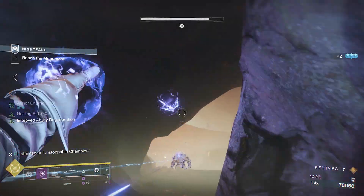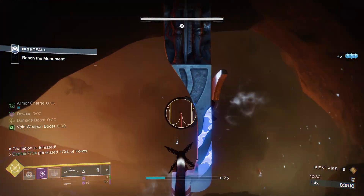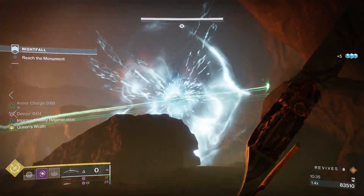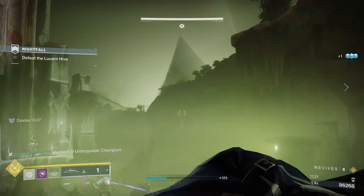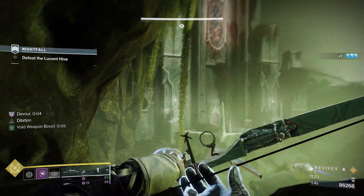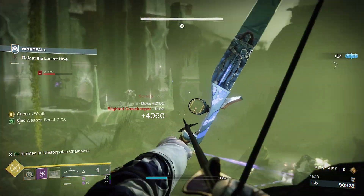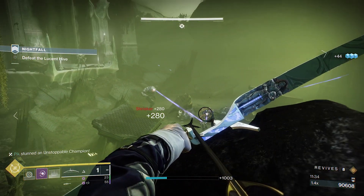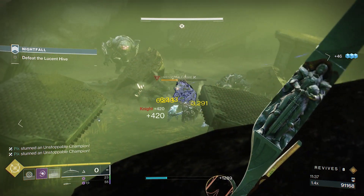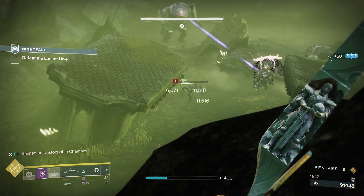The next cave will contain an unstoppable champion, plenty of ads, and moths. Use the right side rock for cover to dispose of minor ads rushing you, followed by the unstoppable champ. As you make your way up through the cave, destroy any moths along the way and any ads standing above you. Near the cave entrance below you will be two minor boss ogres as well as two unstoppable champs — one hive and one scorn — so let them battle it out. At the back of the room will be the boss and two shriekers on either side. Use the high ground to shoot down at the ads below, keeping an eye on the shriekers; they open up periodically so use that chance to get rid of them since you are out of range of their shots. Also keep an eye on any creeps as they may try to jump up toward you from the bottom.